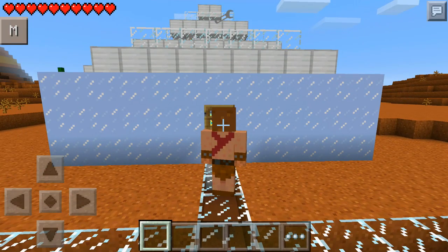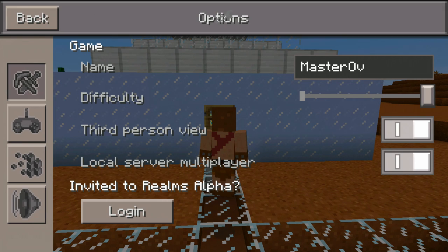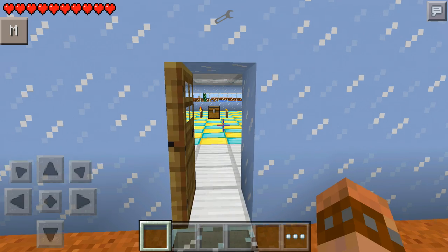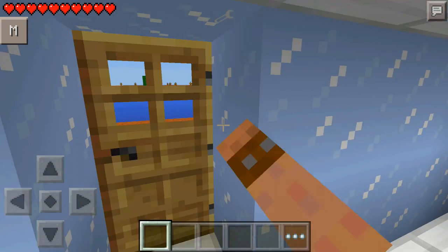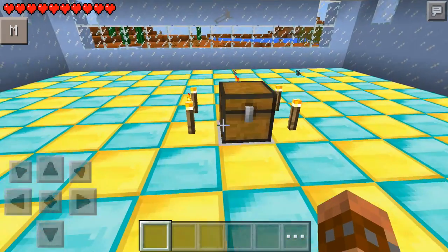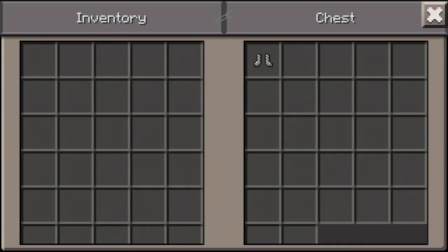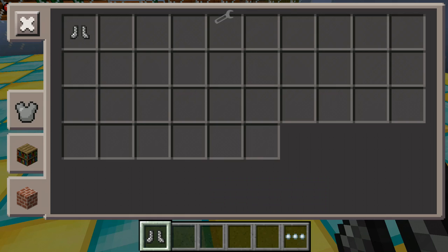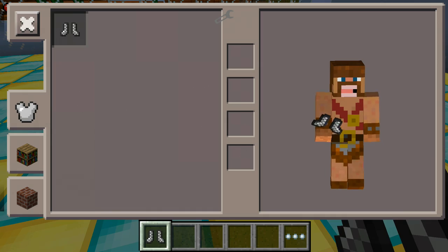The link for it is in the description, guys, if you want to get it as well. Make sure you check it out. So we're going to go in and see if our boots have arrived. We have ordered them, and there we go — we've got a nice new chest. Let's shut the door and see what is inside the chest, Barbarian King. There we go — some new chain boots. You're going to put those on, and let's see what difference they make.